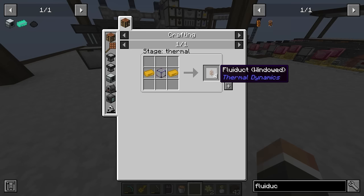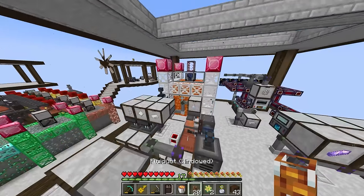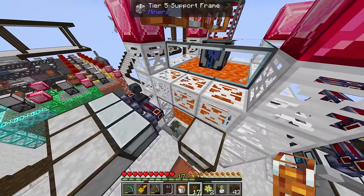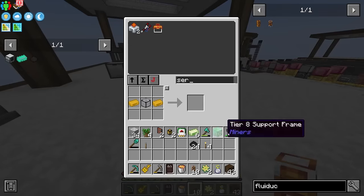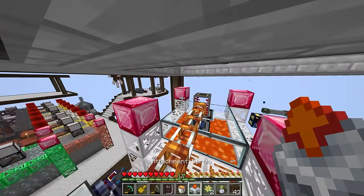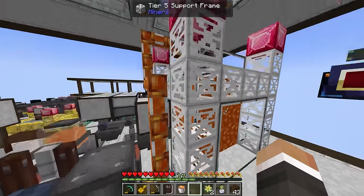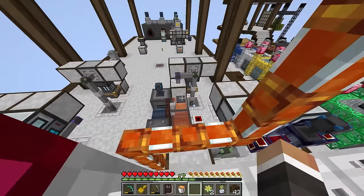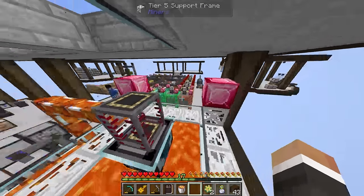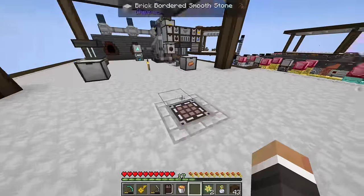The fluiducts aren't particularly expensive, and I think the windowed versions will look better — these require hardened glass and let you see the lava moving through the pipe unlike the previous fully opaque pipes. If we grab a servo and drop it on here, that's going to extract from the tank and fill back up. Now if there's ever a backlog of lava, it will be available in this tank. Right now we're surprisingly not backing up lava at all.